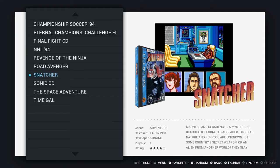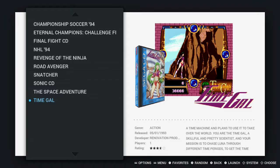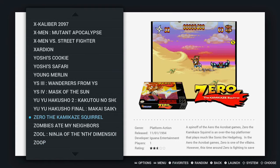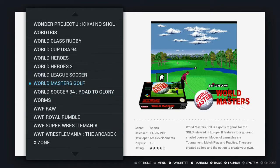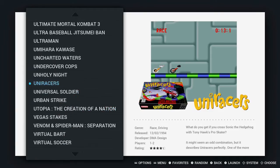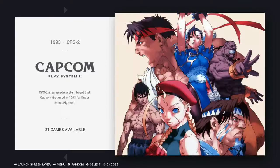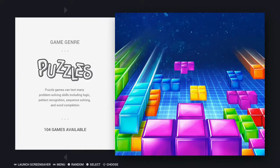One of the games on here is Snatcher from Sega CD. Sonic CD is here as well. You can also place favorites — like a favorite folder. Let's get started.